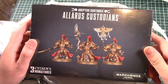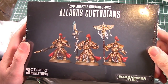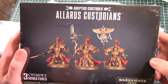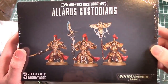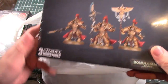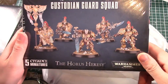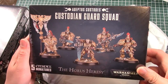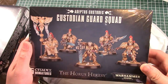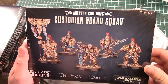Next we have a box of Allarus Custodians - these are the Terminator guys, the Deep Striking Character Hunter guys. I might be running a squad or two of these in my competitive list. We also have another box of Custodians, so I have a total of six possible; they come in units of three. And we have a unit of Custodian Guard so that I can make a Captain and a unit of three with an extra guy. I need one more box but nobody in Ottawa has one.